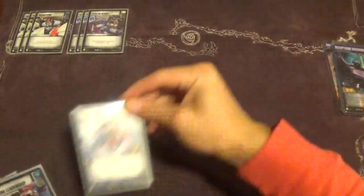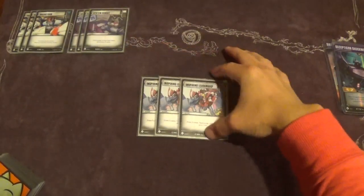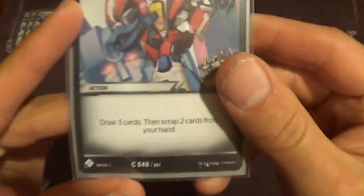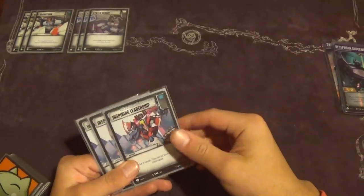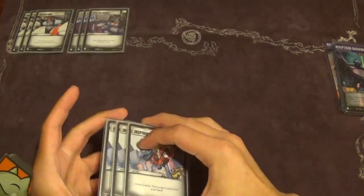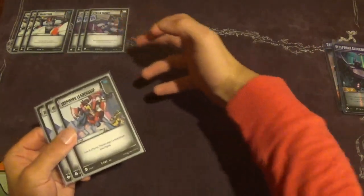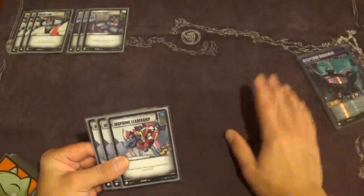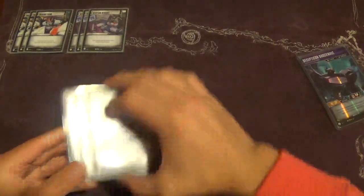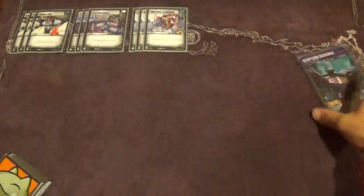Next, we have three copies of Inspiring Leadership. I haven't been playing it long in the deck, but I can't imagine playing without it anymore. It has a blue pip and simply says: draw three cards, then scrap two cards from your hand. This helps us dig for the things we need to see. This deck desperately needs to see certain cards — your weapons, your armors, your discarding actions — or else your team is dead in the water. We play a lot of draw power, and these two combined give us a lot of reach into the deck.